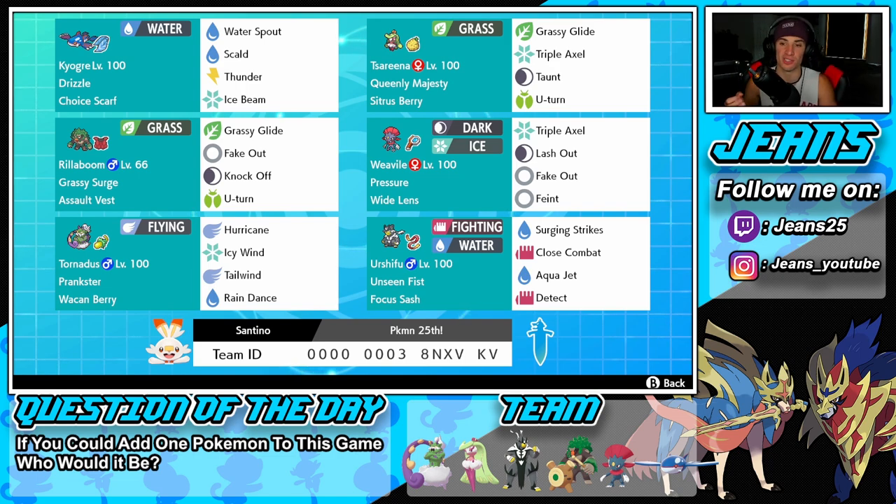Right next to Rillaboom is Weavile, and you don't really see a lot of Weavile on Kyogre teams, but it's so good. It's a fast Pokémon that can hit hard, has Fake Out, and can hit through shields with Feint — just great all around. It's got the Pressure ability, the Wide Lens as its item, with Triple Axel, Lash Out, Fake Out, and Feint for its moveset.